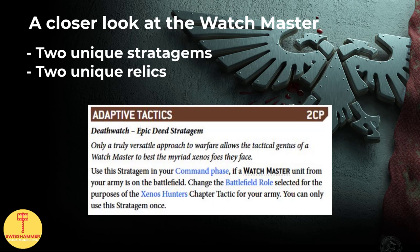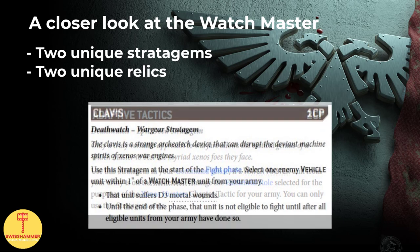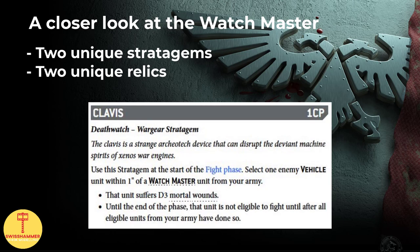One is Adaptive Tactics for 2CP, allowing him to change the battlefield role selected for the purposes of the Xenos Hunters chapter tactics for your army once per game. The second is Clavis for 1CP, which can be used at the start of the fight phase on an enemy vehicle within 1 inch of the Watchmaster, resulting in d3 mortal wounds and the unit fighting last.